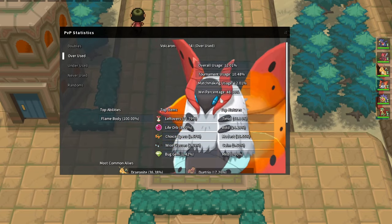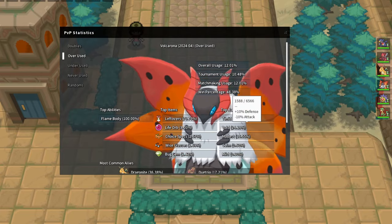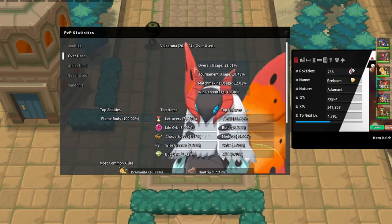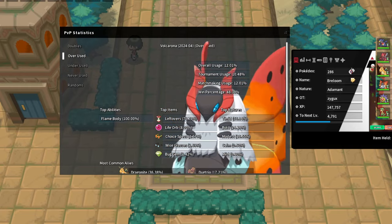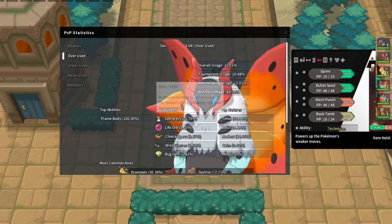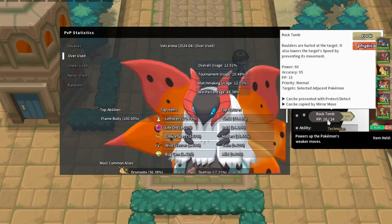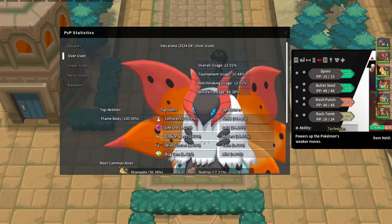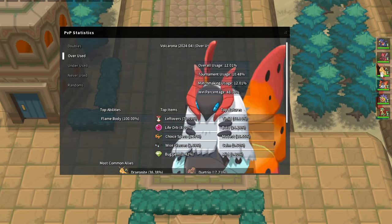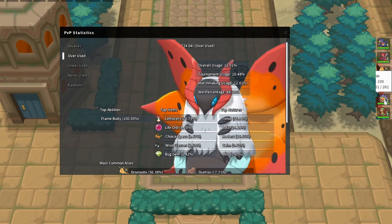Opponent's Volcarona is only scary if it gets a Quiver Dance up against us, which it can only do against Scizor and Garchomp because the others do a lot of damage - Starmie kills it with Surf. Whenever you see a Volcarona you definitely want to keep the Focus Sash on Breloom. That way Volcarona can never instantly win - with the Focus Sash you can just Rock Tomb and it's four times super effective so it should die. If it's Leftovers you can choose Spore first in case you're afraid of missing Rock Tomb.